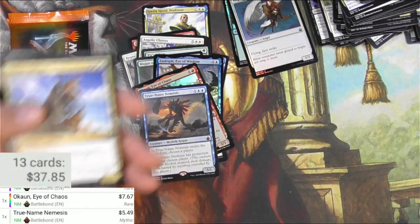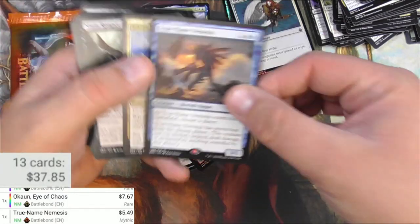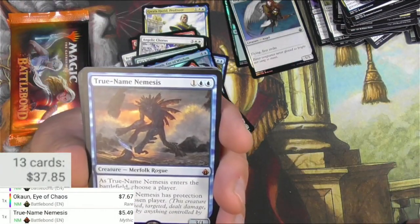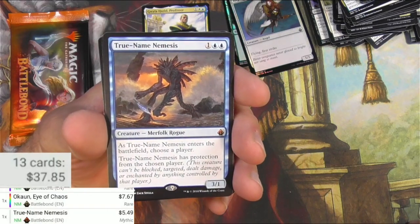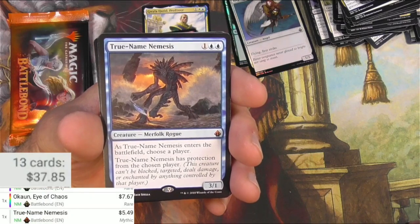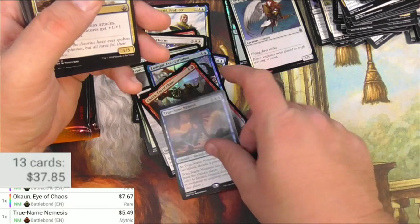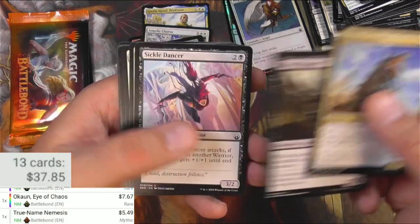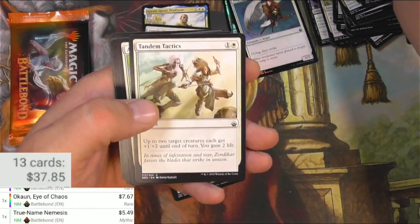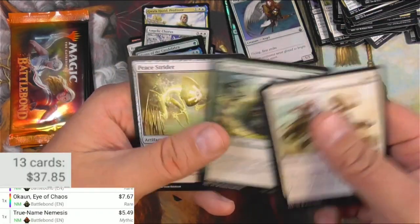True Name Nemesis was worth quite a bit, but then it got reprinted somewhere else — it's only $5 now. It's a Merfolk Rogue at 1 and 2 blue. As True Name Nemesis enters the battlefield, choose a player; True Name Nemesis has protection from the chosen player. They can't block it with their creatures, they can't target it. Tough stuff. Tandem Tactics, Thunderstrike, Prowler.